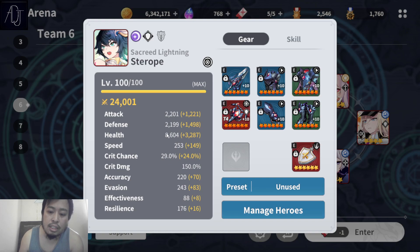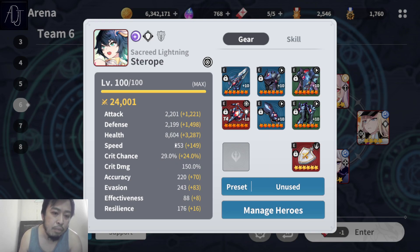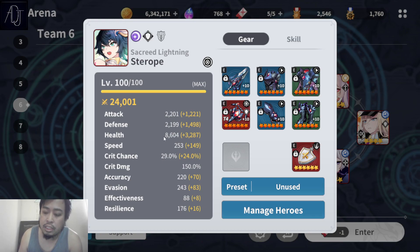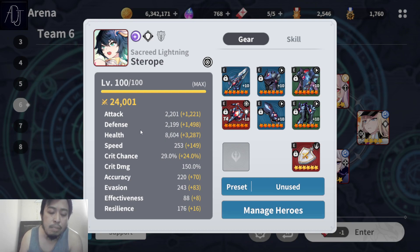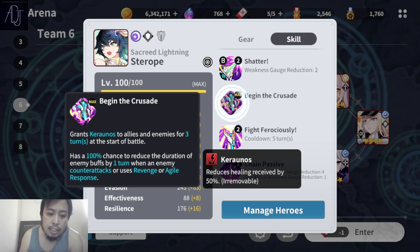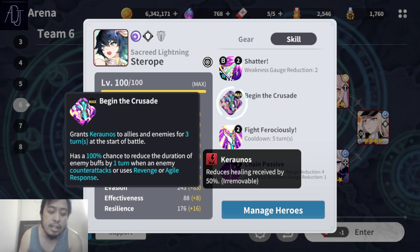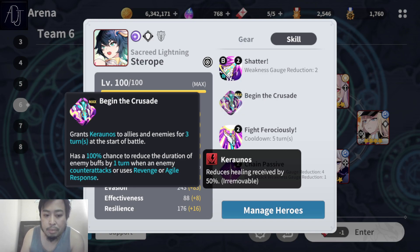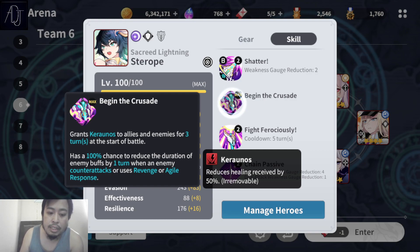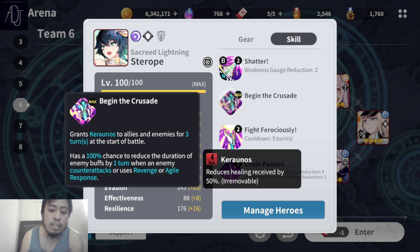Speed tuning for this type of team building around Sterope is kind of meh — it's really hard to speed tune your teammates if you're trying to build around her. Sterope is only going to be used against teams with Leo or teams with healers, because Sterope's Skill 2 — 'Begin the Crusade' — grants Kyraunos to allies and enemies for three turns at the start of battle. Kyraunos is a debuff that reduces healing received by 50 percent. Also, fully maxed out, it has a 100% chance to reduce the duration of enemy buffs by one turn when an enemy counter attacks, uses Revenge, or uses Agile Response.